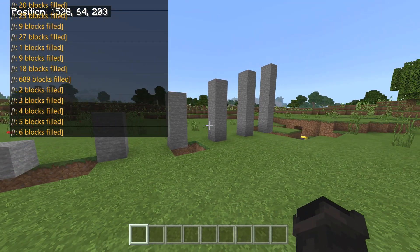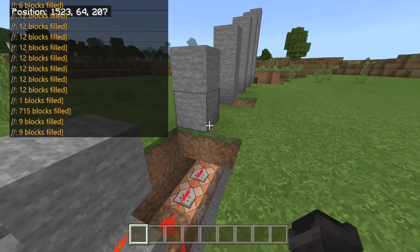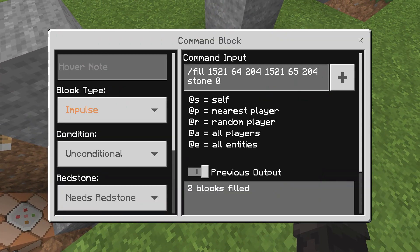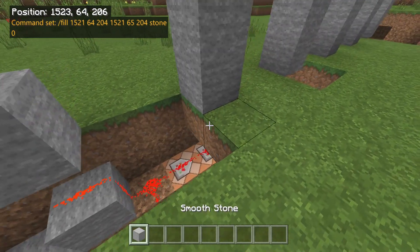Essentially what this is is just the fill command being used. How the fill command works is you need six coordinates — essentially each corner — or you can do a line if you keep some coordinates the same. After the six coordinates you put the block type you want and then the data value. Zero after the stone is called a data value, used to separate different kinds of blocks. For example, stone brick zero is a regular stone brick, but a different number gives you cracked or mossy stone brick. You just have to look up the data values for different block types.